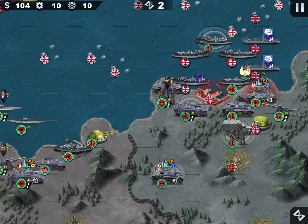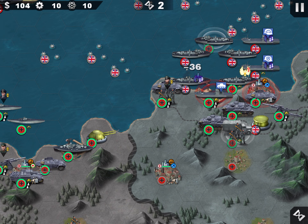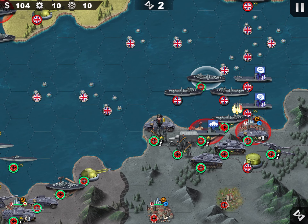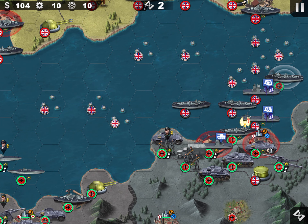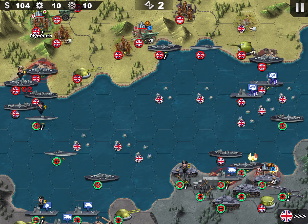The armor doesn't have the double attack option. Because I'm in the sea, I will prioritize these land troops so that they will not wait for me when they go back to land.